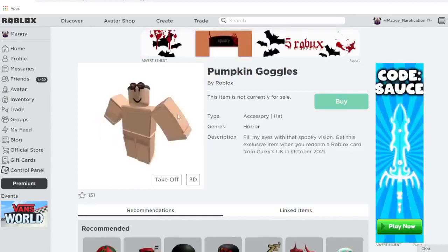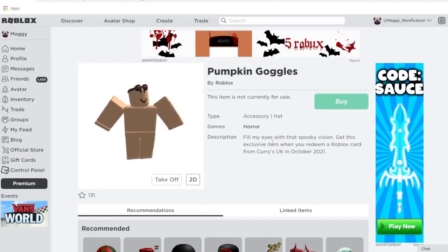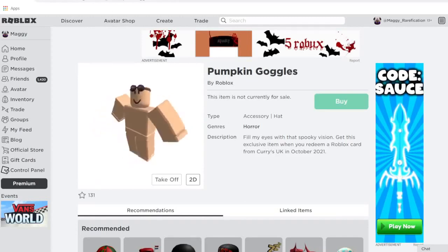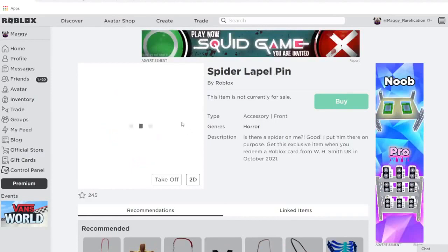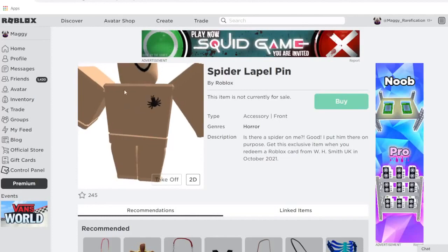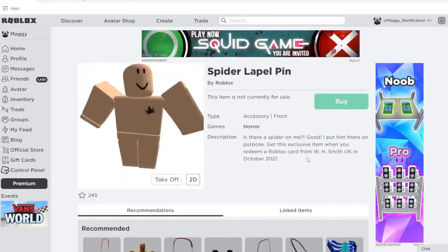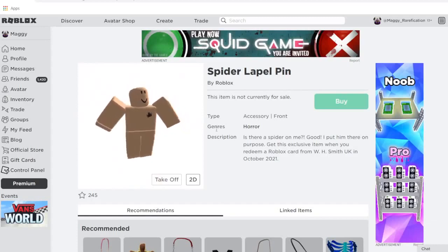Next up we have Pumpkin Goggles. As you can see, they go a bit above the eyes and kind of sit on top of the head. You can get this from Curry's in the United Kingdom. Next up we have the Spider Lapel Pin — lapel pins are little objects that go on the front of the torso. It's pretty small but it's a spider design, and you can get it from WH Smith in the United Kingdom.